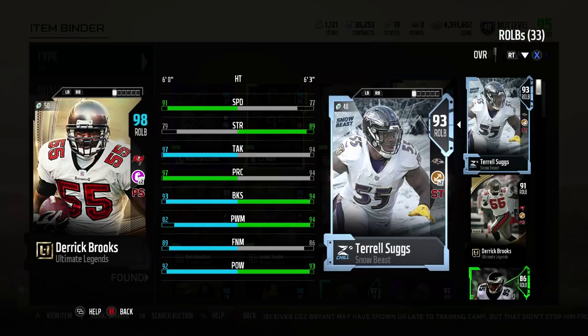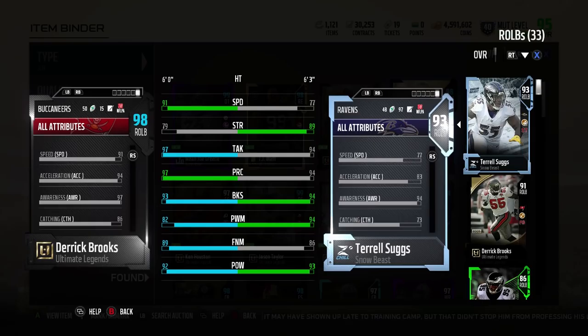Hey, GoodFox here. Today we've got a review of 97 overall Ultimate Legend Derrick Brooks. He is a 98 on my team because I've got some motivators on him. Let's go through the stats here first.